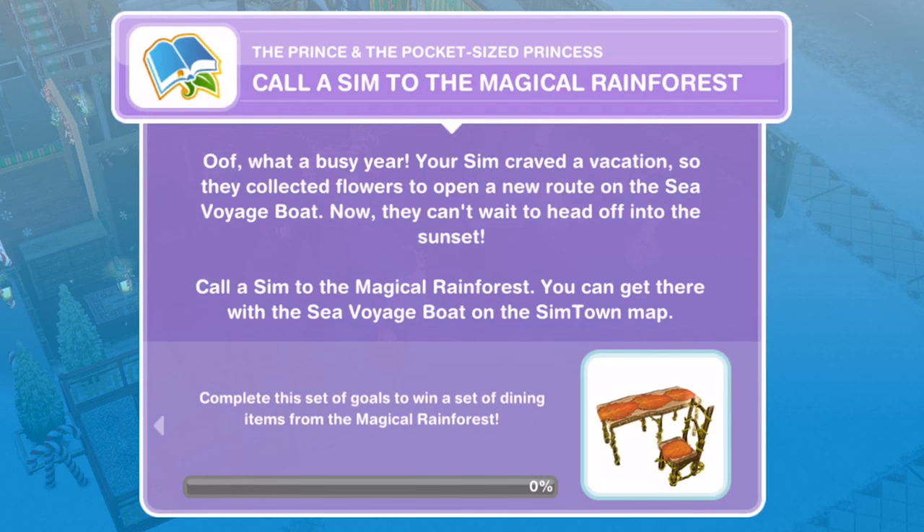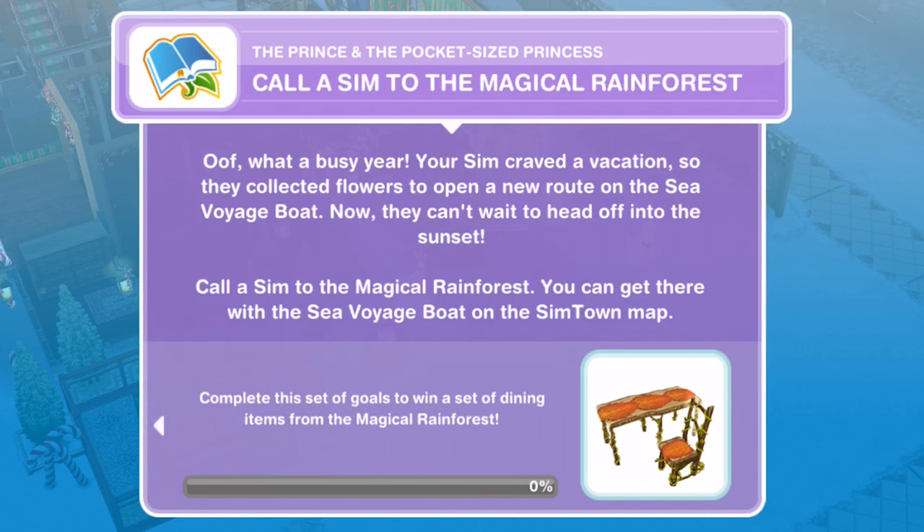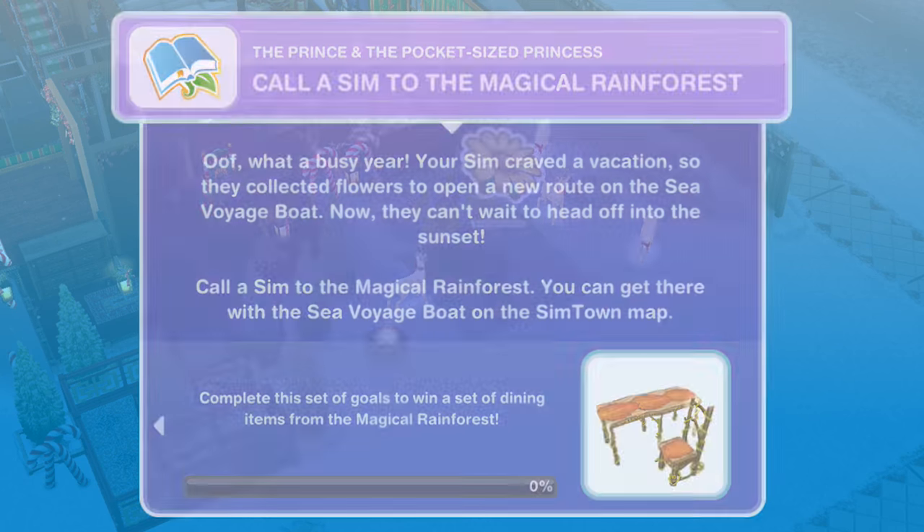Let's get started. The first thing you need to do is call a Sim to the magical rainforest. Your Sim craved a vacation, so they collected flowers to open a new route on the Sea Voyage boat. Now they can't wait to head off into the sunset. Call a Sim to the magical rainforest — you can get there with the Sea Voyage boat on the Simtown map.